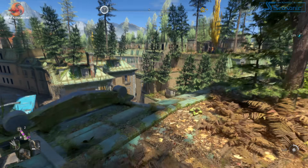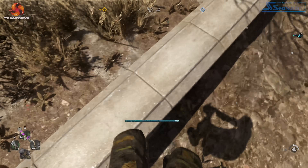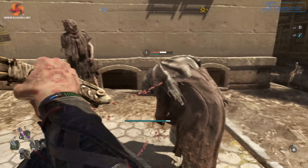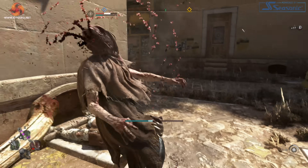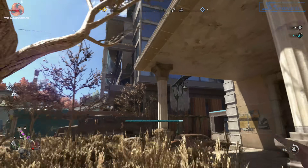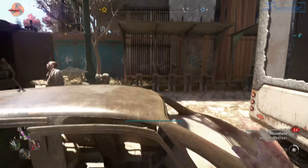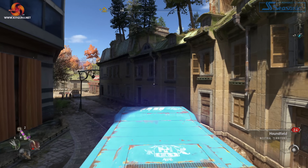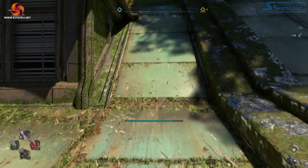For the testing today, we did the bulk of our benchmarking using the high preset, which maxes everything out but without enabling ray tracing, which we will get to later in the video. We also reran a bunch of older and slower cards using the low preset to give you an idea of what performance you can expect from the likes of the GTX 1060 and RX 570.